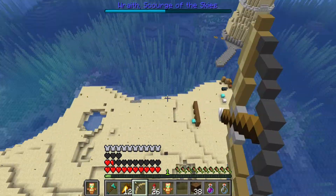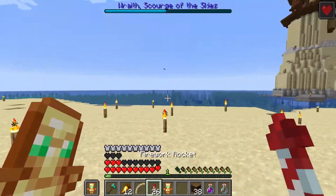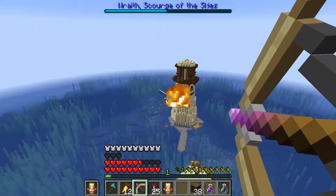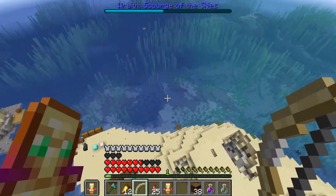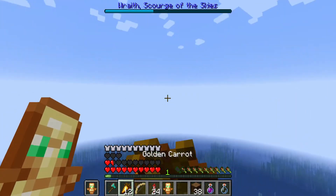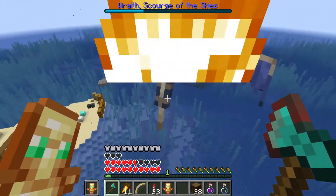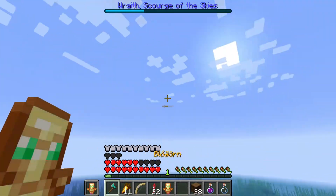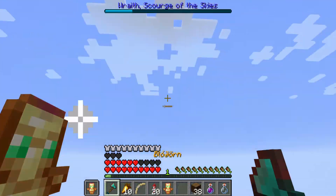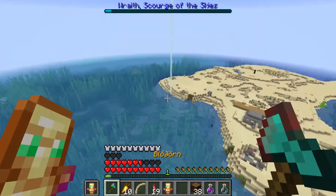Sometimes it works, right now the regen isn't working — maybe it's because I'm in the air. If you're flying then the regen doesn't work. He's charging us, so attack and then he'll fly away a little bit. I had to heal up. Yeah, he's a lot weaker now — he dodged! A couple more hits, one more and we got him.